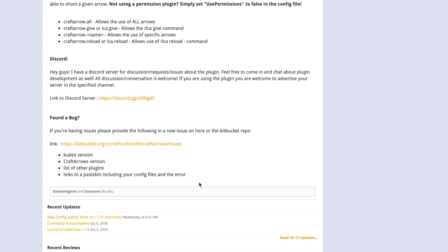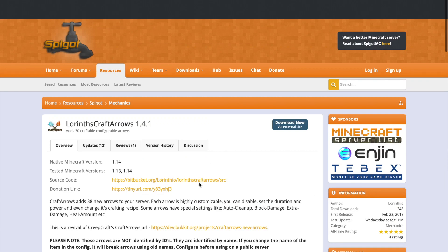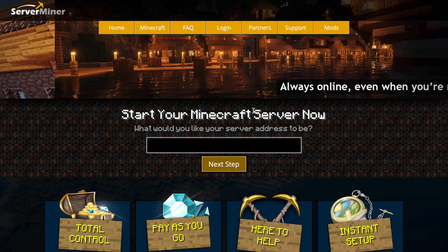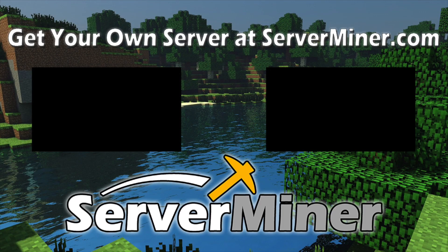If you have an issue with the plugin you can contact the developer on Spigot or Discord, whatever's easier. If you need a server to host it on, check out serverminer.com for the best and cheapest hosting around. That's it for me — subscribe, like, comment, and I'll see you next time.